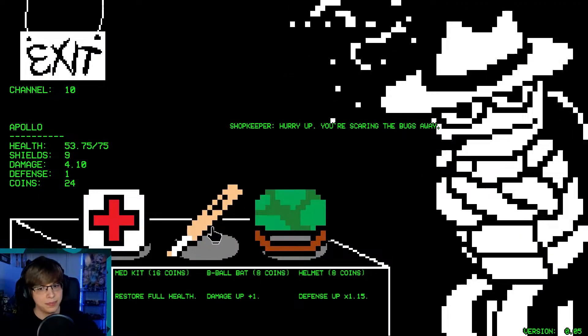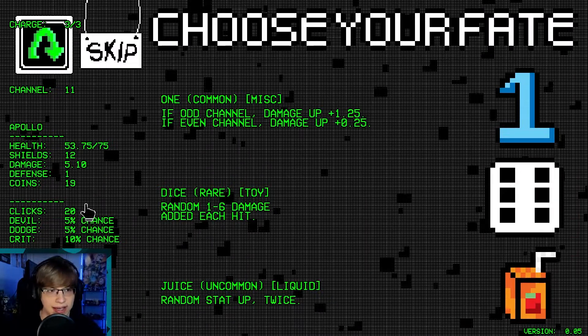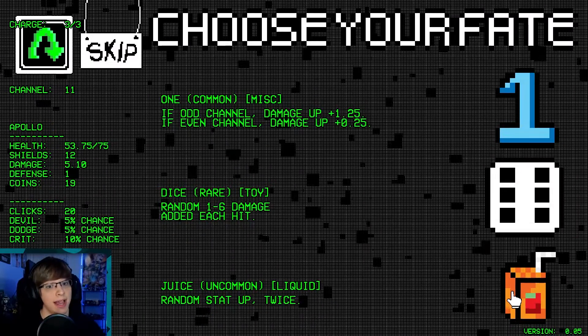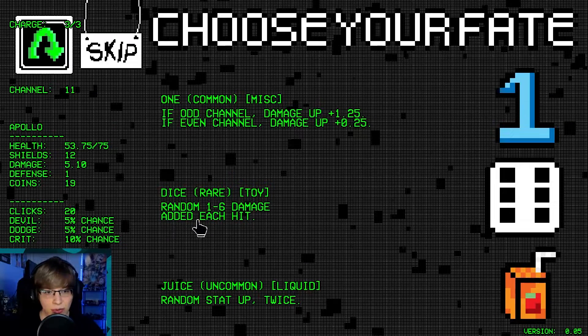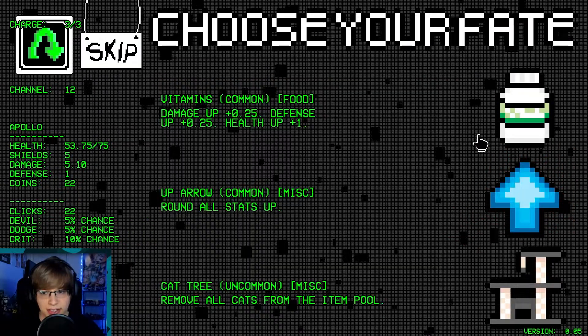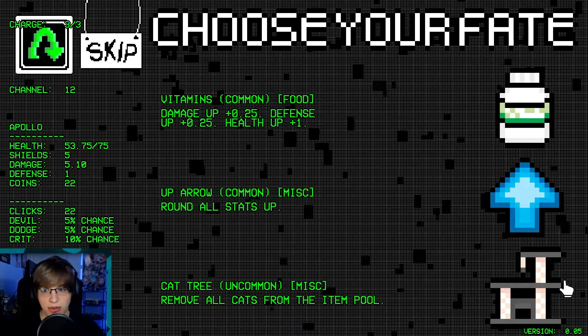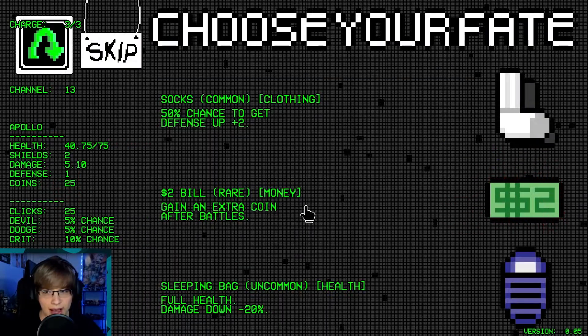Cured apple would be good but we kind of need the health right now, so damage up. I'm going to just buy the b-ball bat and save the rest of my money. We're like killing things here. Random stat up twice — oh, but dice! Random 1 to 6 damage added each hit. We'll do that. Remove all cats from the item pool — let's do that, because we're going rats here.